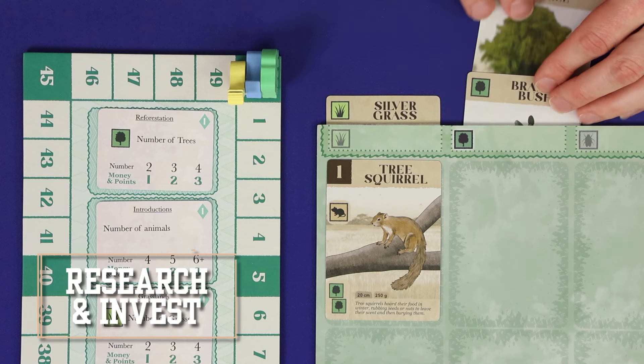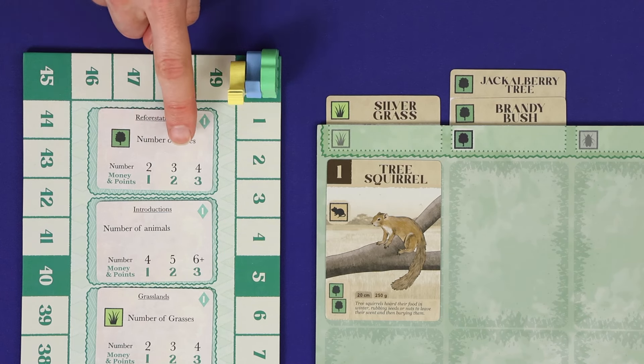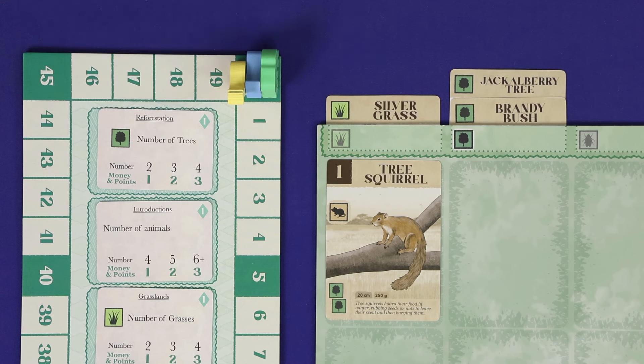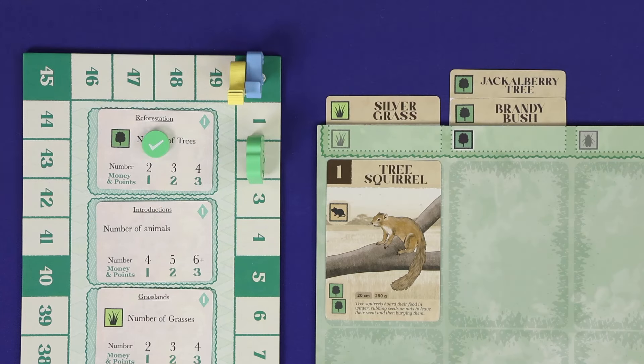After the play card step, each player can complete research and make investments. You may complete research if you meet the objective on one or more research cards for the round. Each card has three steps — easy, medium, and hard — with corresponding low, medium, and high rewards. You may only complete each research card once, so decide whether to wait for the higher reward or cash in early. Mark it with a completion token and gain the depicted money and points — for example, two money and two points. You may complete multiple research cards on the same turn. Research cards are non-competitive, so multiple players can complete the same card within the same round.